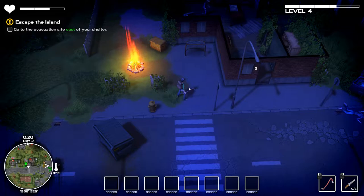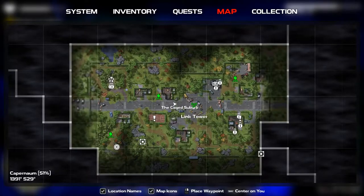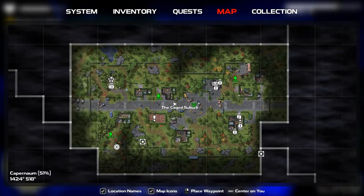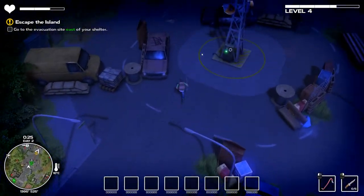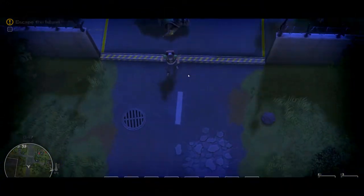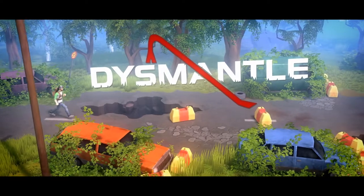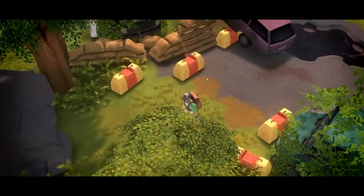Hey everybody, Galusia here picking up right where we left off on day two of Dismantle. We've pretty much been everywhere and there's a bunch of locked stuff, so I think I'm ready to just move on to the next area at least until I hit level five. There's a quest in here that we had to be level five to pick up. Oh god, apparently everything we just did was just an intro because now we're getting opening credits.